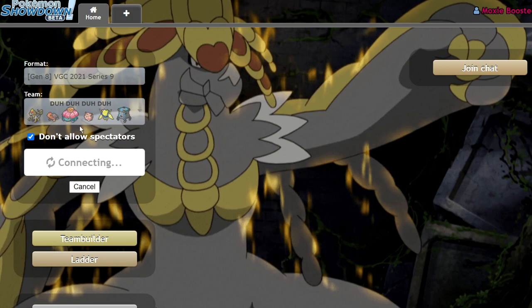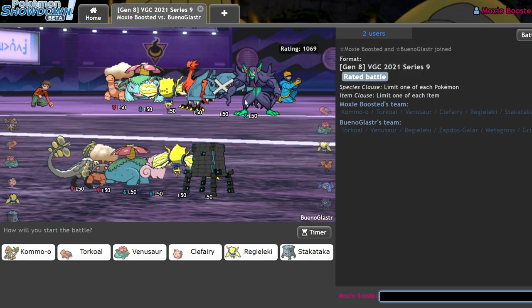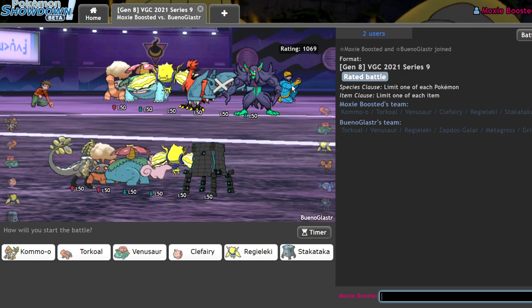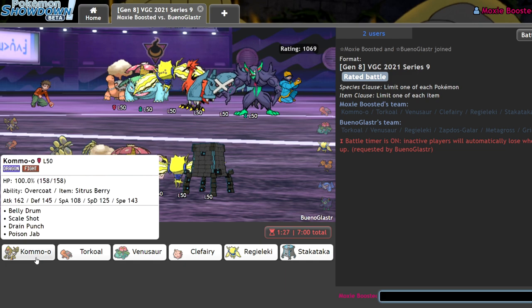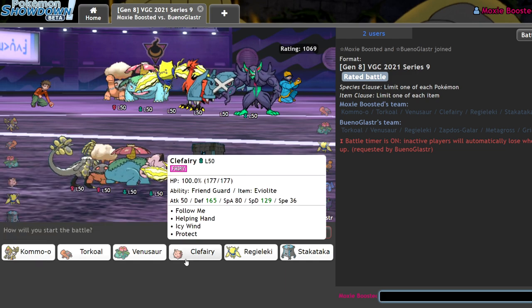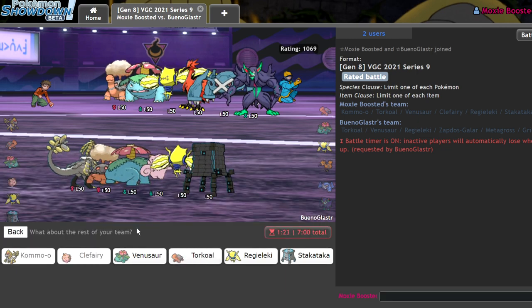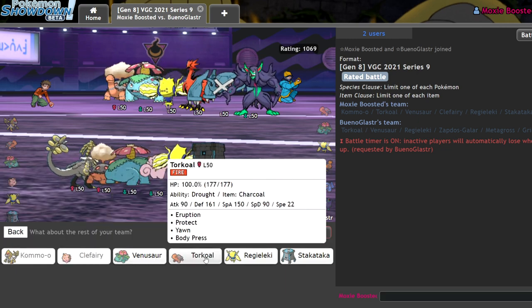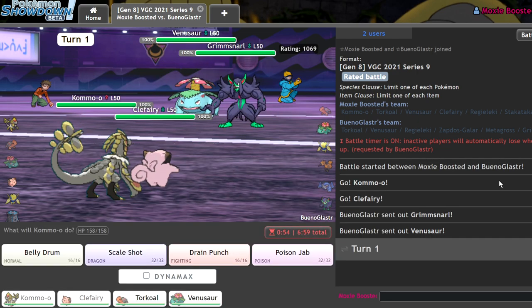Kommo-o is interesting — it's got Safety Goggles built in, so versus this team I actually don't feel terrible leading off with it. I do have to be really careful with the Galarian Zapdos and the Grimmsnarl, but it shouldn't be too difficult to set up a Belly Drum, especially if I lead off with Clefairy. I'm going to lead Kommo-o and Clefairy, and in the back I feel pretty comfortable bringing Torkoal and Venusaur — Sun plus the boys.